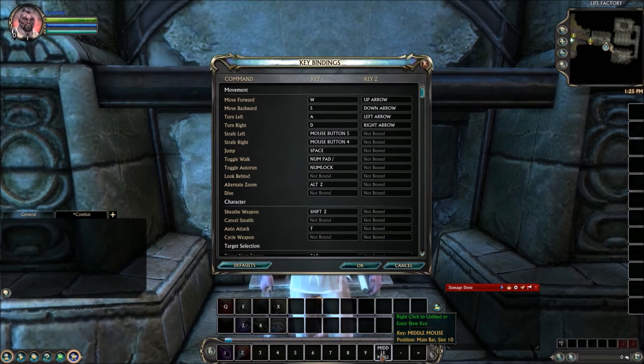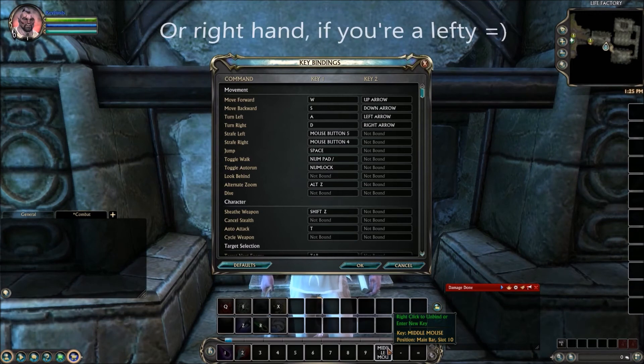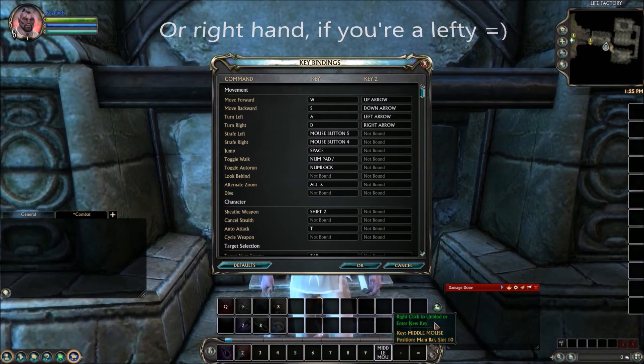In the keybindings menu you'll notice there's a key one and a key two. Down here it no longer says zero, it just says middle click — but that doesn't mean zero is unmapped. Middle click is mapped along with zero because you can have two bindings per ability. For instance, turn right can be bound to D or the right arrow key. So you have extra functionality there, though I wouldn't recommend using the zero key directly since it's so far from your left hand. That's the main tip — put middle click on something that's far away.